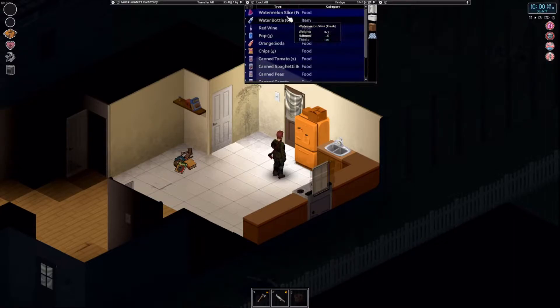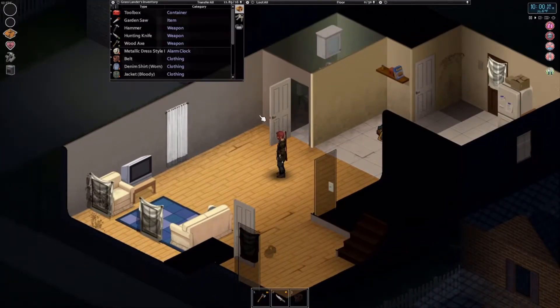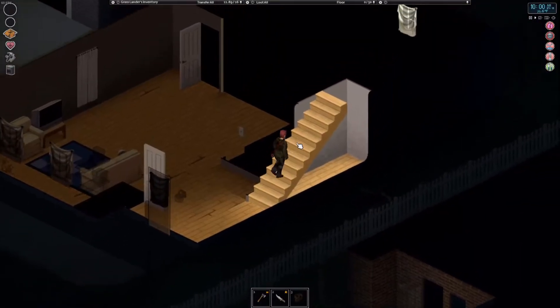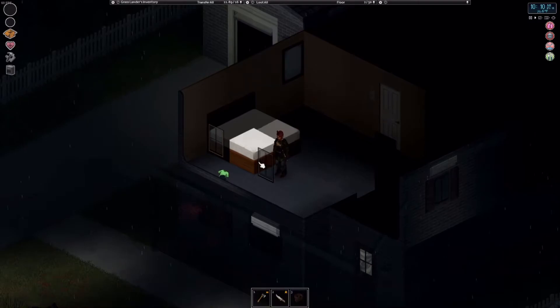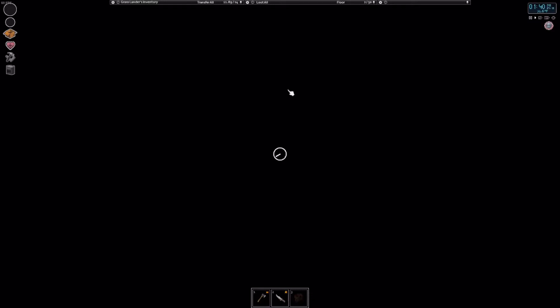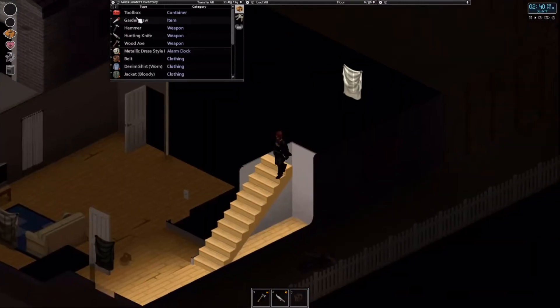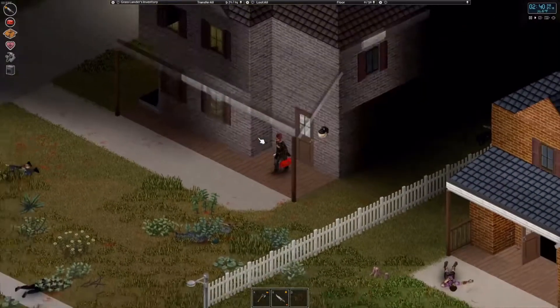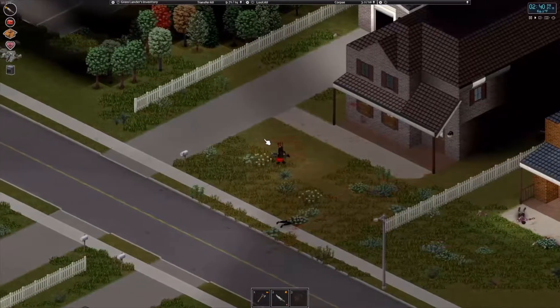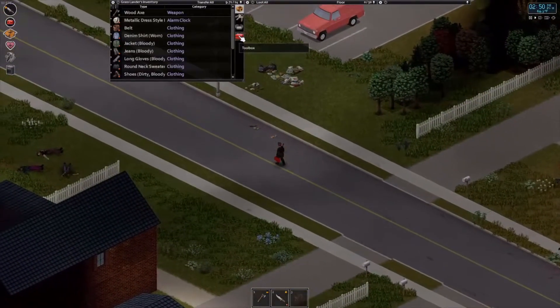Got some cabbage, three more slices. We can go back upstairs and have a little nap. Sleep until 2:40 — that's fine. We can equip secondary and have our knife out as well. Let's just go out into town a little bit, continue searching for a working car and continue looting.